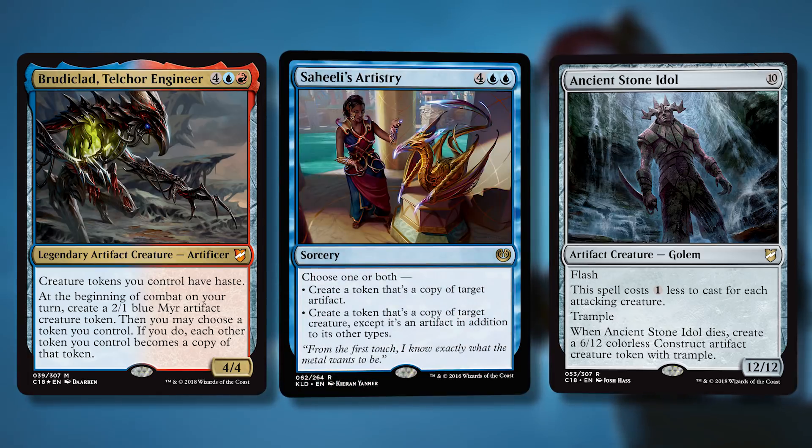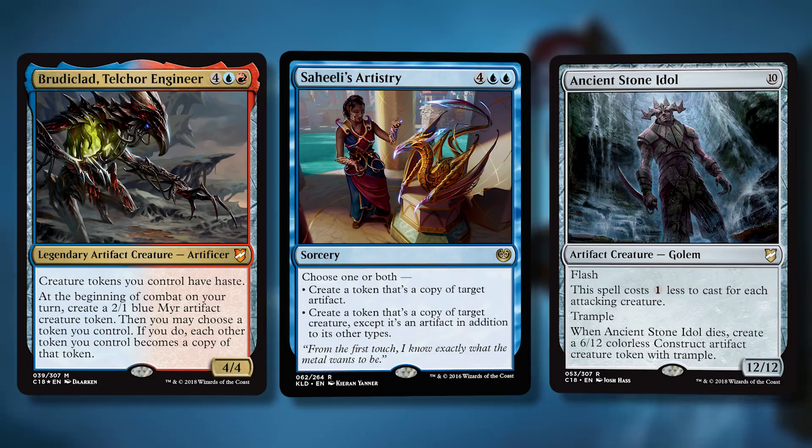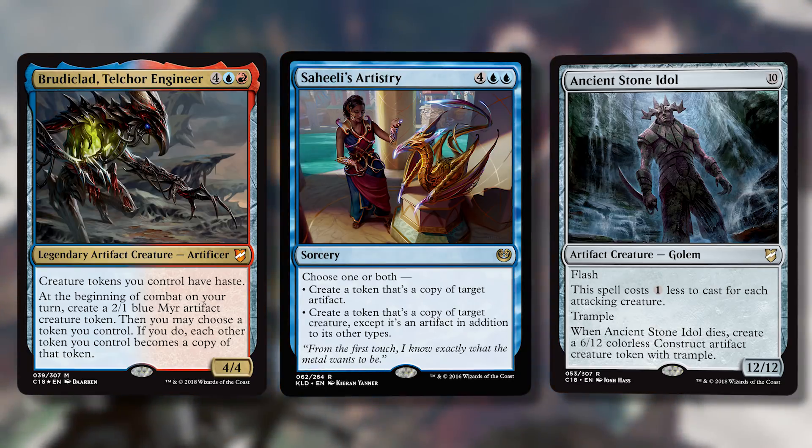If Brudiclad is out, you can turn all your tokens into 6/12s — that's a lot of hoops but it could happen. Ancient Stone Idol comes out quickly, blocks really well, has trample, and if they board wipe you still get value. Another great card is Saheeli's Artistry — four generic and two blue for a sorcery. Choose one or both: create a token that's a copy of target artifact, or create a token that's a copy of target creature except it's also an artifact.